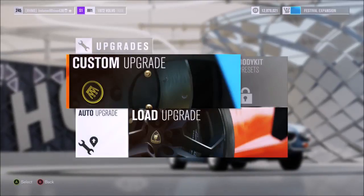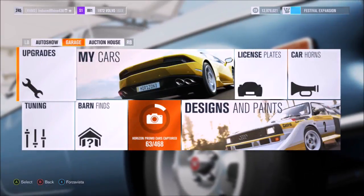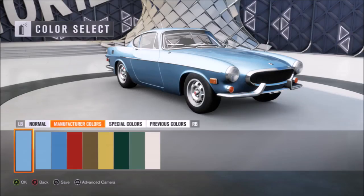568 kilowatts — pretty good, that's about 750 horsepower. Let's buy it all. I remember we got to about 800 horsepower with the 123 GT. Now we're going to add a paint job just to suit the mojo, so let's go into the paint store.